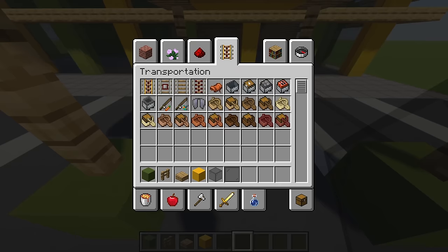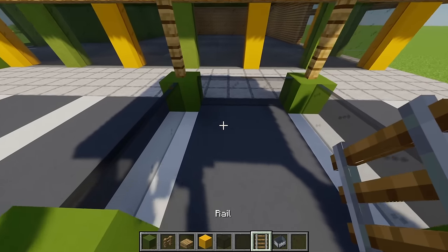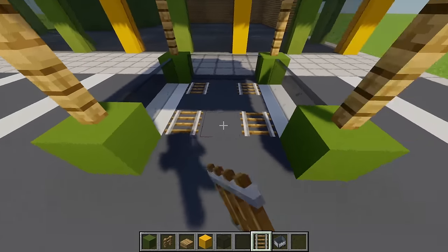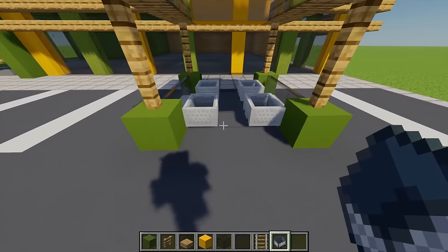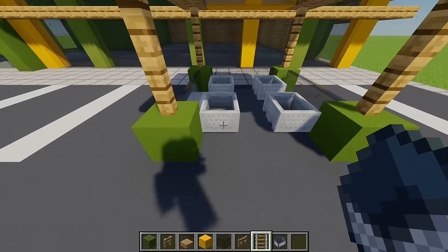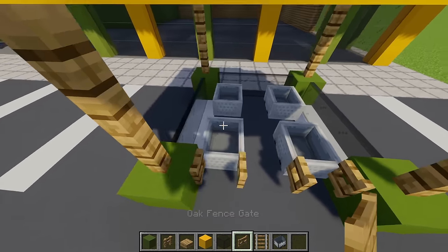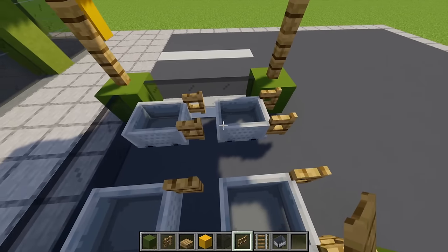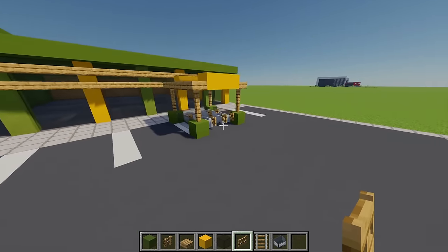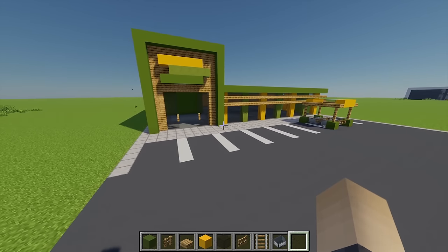Now we need trolleys, so I'm grabbing a rail and a minecart, placing four rails with some minecarts on them. For handles I'm going to grab an oak gate and place these behind each minecart for a nice little trolley design.